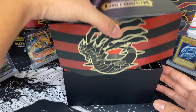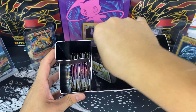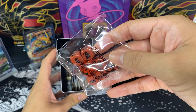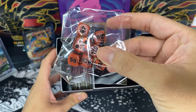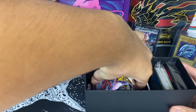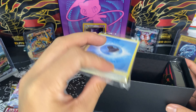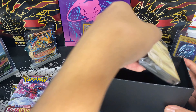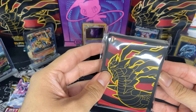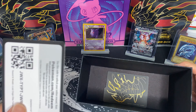Inside the box it comes all nice and tight. You got some damage counters, got some dice — pretty nice. Every ETB comes with a pack of sleeves, they each have a different art. This one's got Giratina on the front and also comes with a code card.